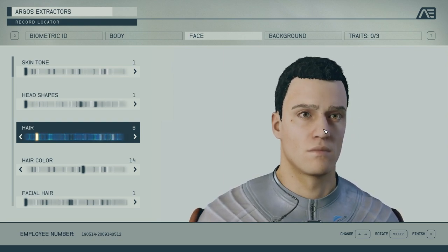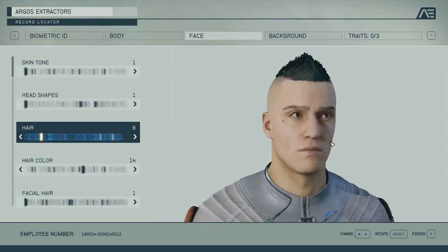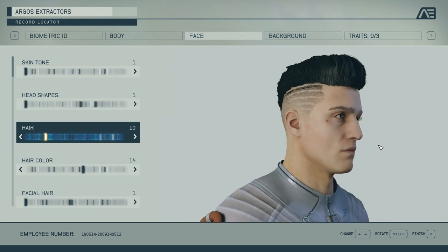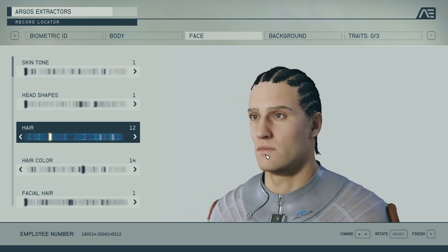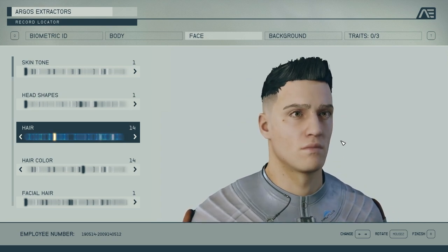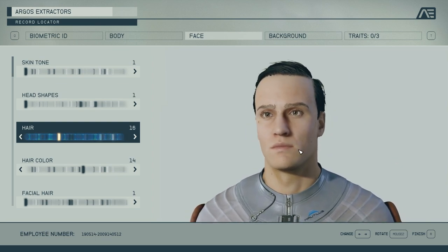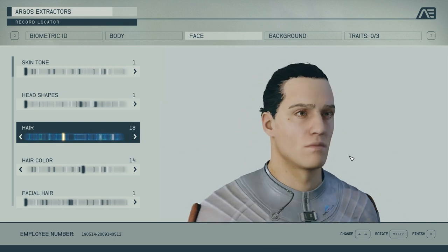One of the weaknesses of the Fallout games and the Elder Scrolls games has been the character creation system and how hard it is to make a good-looking character — a lot of that comes down to it not looking natural, certain options not gelling well with others. But with this, they've managed to make the hair look pretty natural on anything. The quality is there, you have enough, and it looks great.